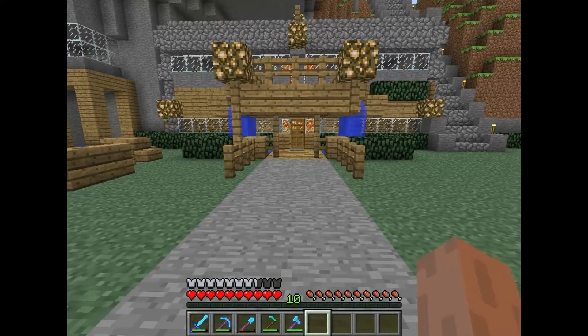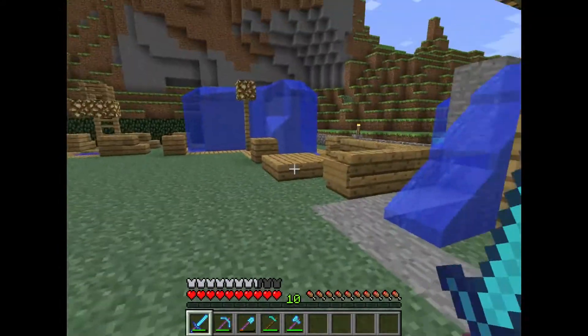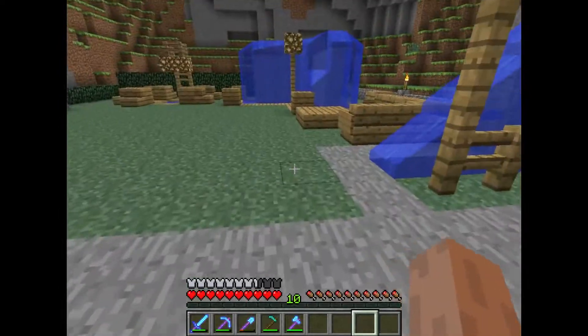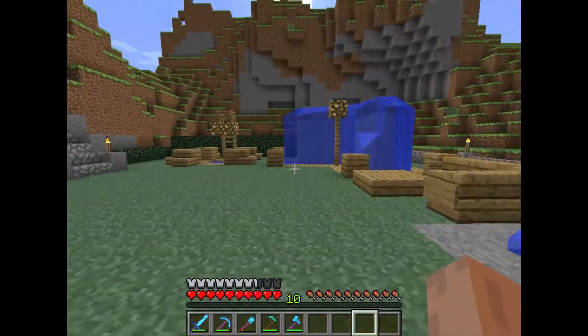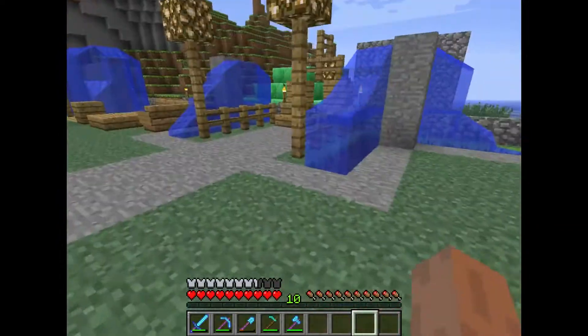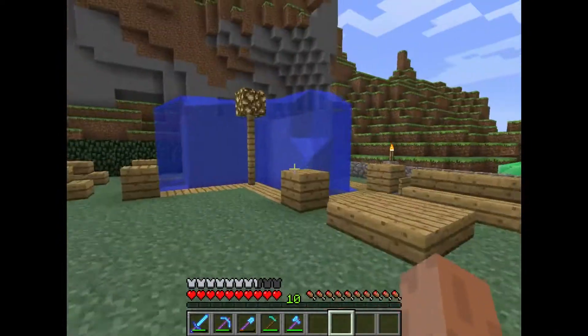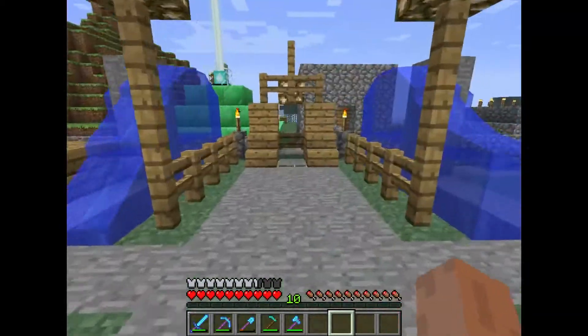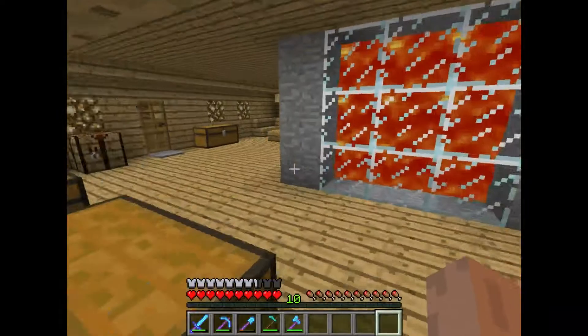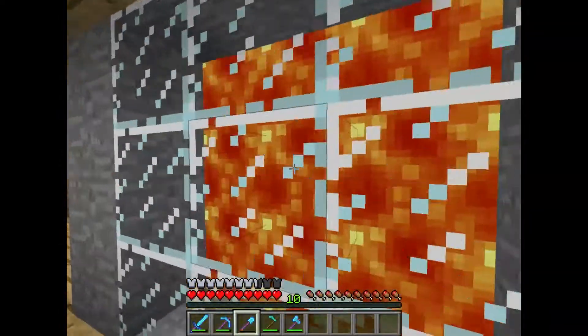Hey guys, it's Crowns of Chaos here. I'm going to be showing you a tour of my survival world as well as some improvements that I've made. As we spawn here, we've landed in a nice little cozy garden — we've got a pool over there, an infinity water source over here, and a couple of water fountains on each side. We're going to head inside to the main part of the building.